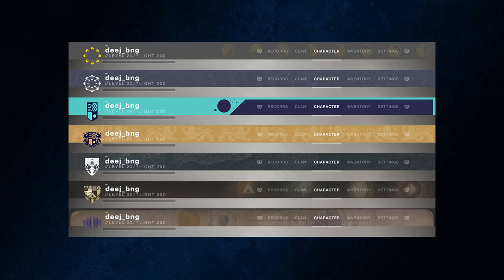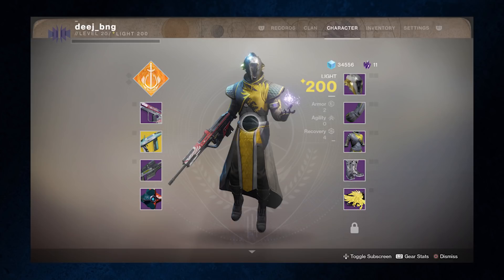There are 7 emblems coming to players in Destiny 2, depending on your past experience with the game, with 3 of them still available to actually earn. For reference, emblems now cover the entire top part of your screen in Destiny 2, as well as being visible in orbit and other places they are typically visible.